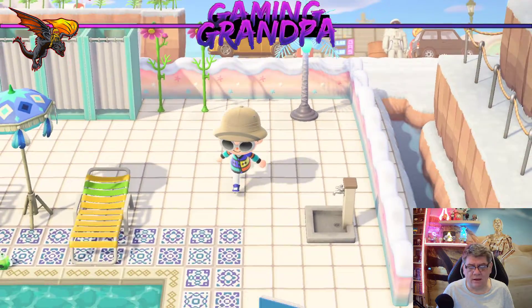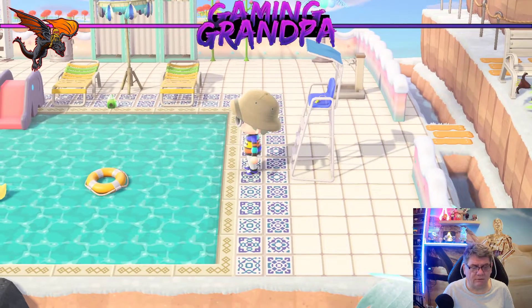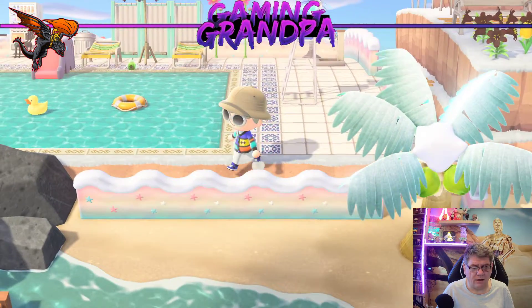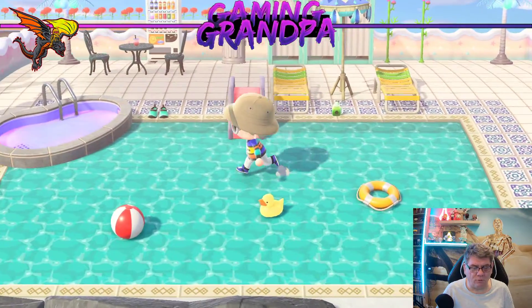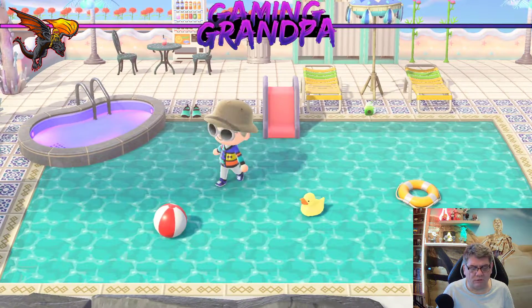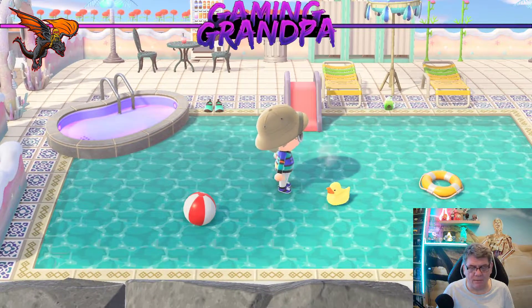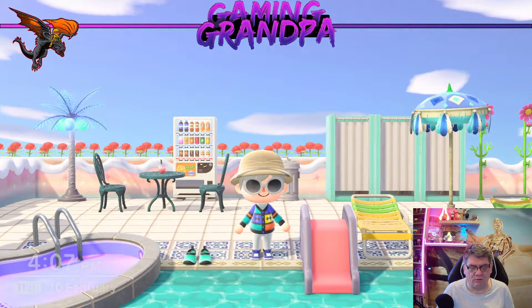Again we've got some nice lighting on there. That's where the lifeguard obviously sits, and it looks like he's burning the ring as well already. Now obviously with it being a custom design, I can just walk on the pool. It looks really good — we've got the ball in there and all the stuff as well. I like the look of this, it does look really cool.